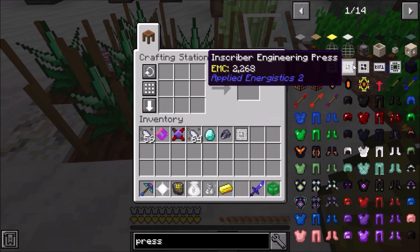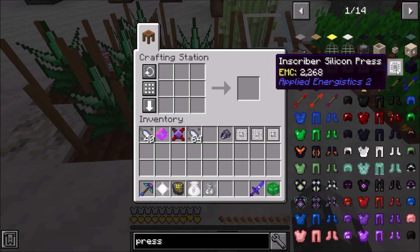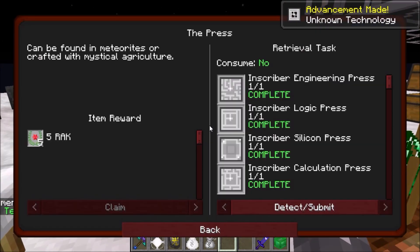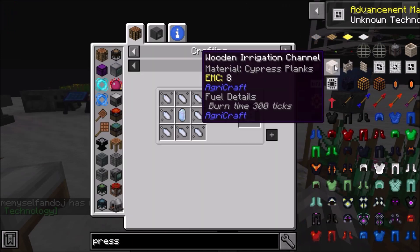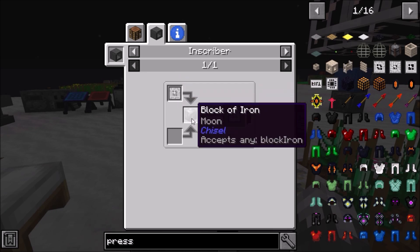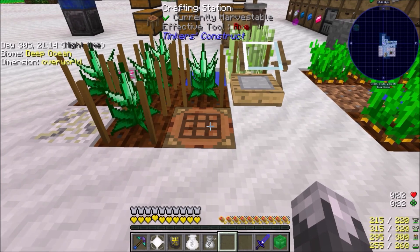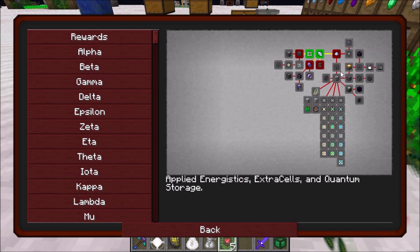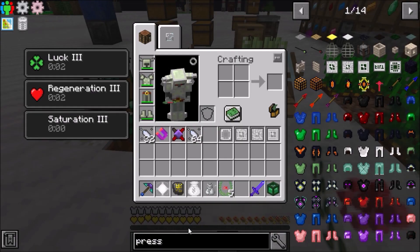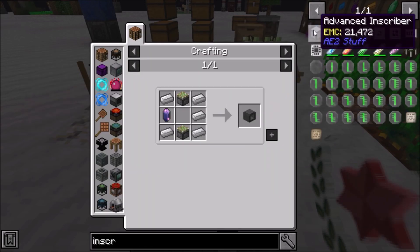Calculation press, Engineering press, Logic press, and Silicon press - those are actually all pretty easy to make. You can make doubles of these inside of an inscriber: block of iron and whichever press you want to double. One should be sufficient enough for us while we go through this. Next up, we need to make the inscriber itself.